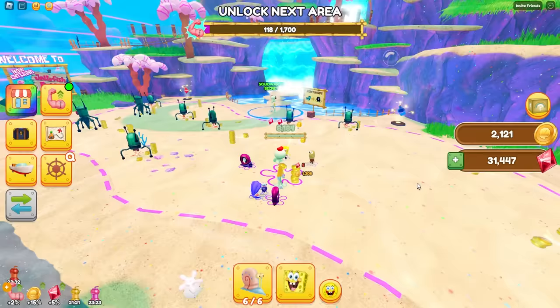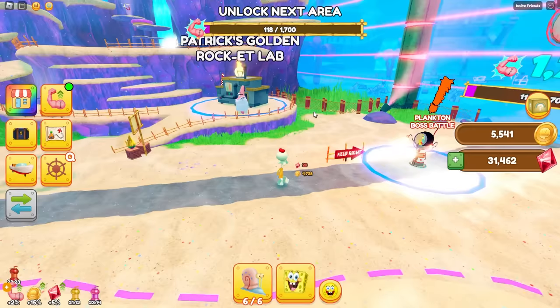So when the dot is green, it automatically attacks stuff for me? Mia, don't tell him. And I have a Plankton boss battle too.